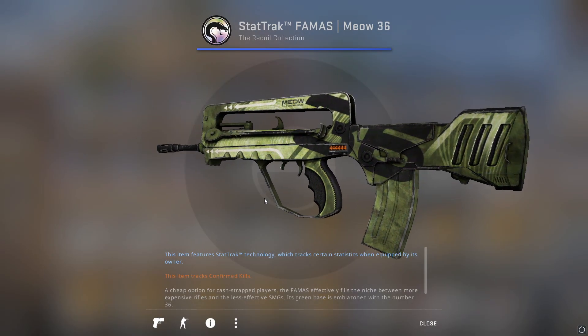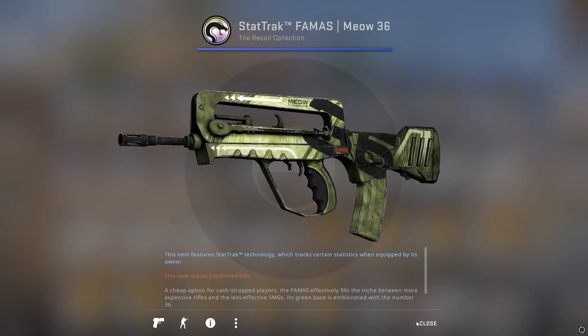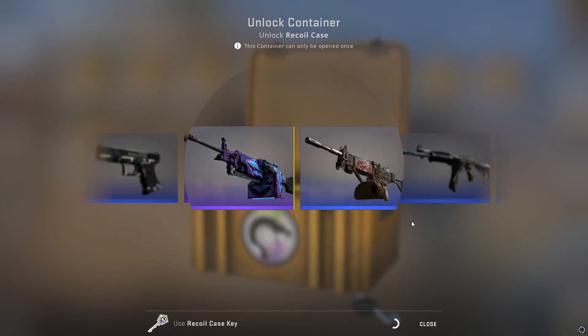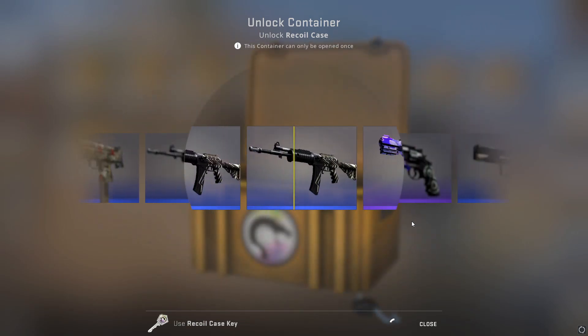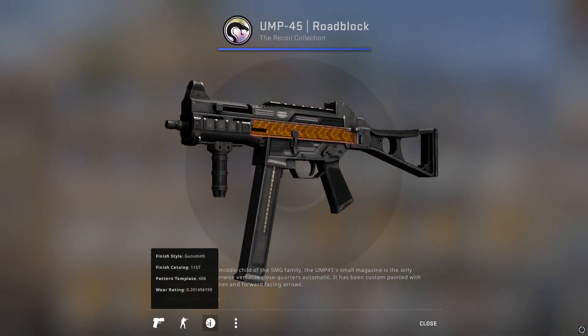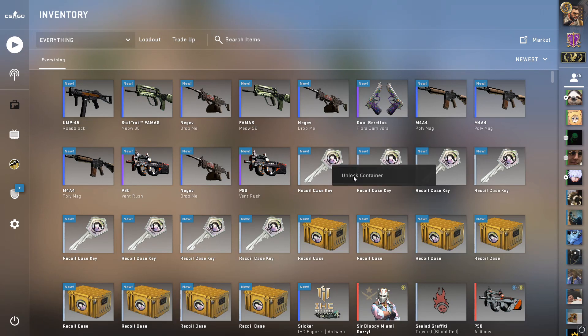This is just another skin that I've literally never seen before - the Meow 36. Nothing like a good old FAMAS skin. I'm just gonna spend these videos trash talking different guns in this game. What do you guys think of the FAMAS and the UMP? Literally two guns in this game that are just kinda unusable.